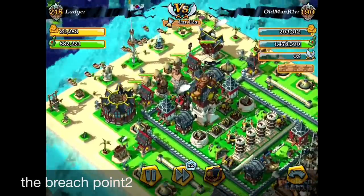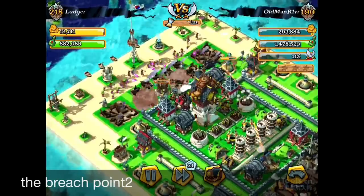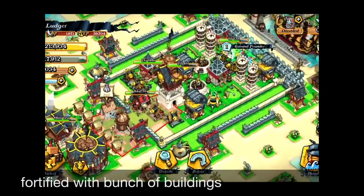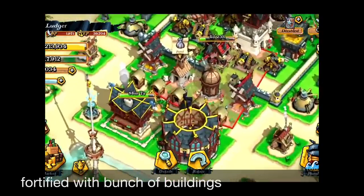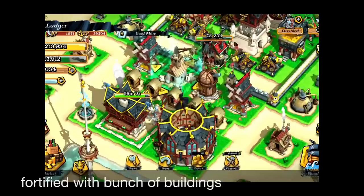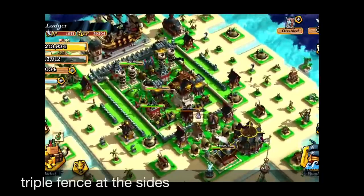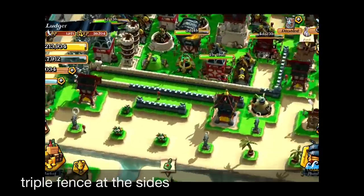Remember the upper part — I had a big attack from there. So there should be some fortification. Since it's quite wide open, you can put a lot of high-HP buildings there, like the guild house and the tavern. Those two buildings have quite high HP. Try to put a lot of huts and similar buildings right there to fortify the upper part.